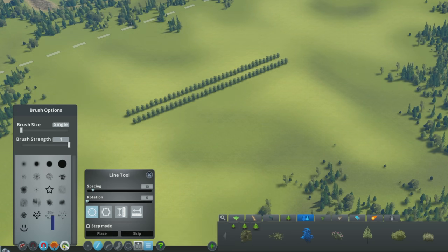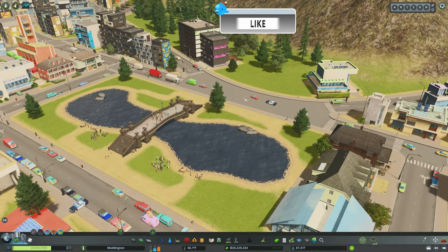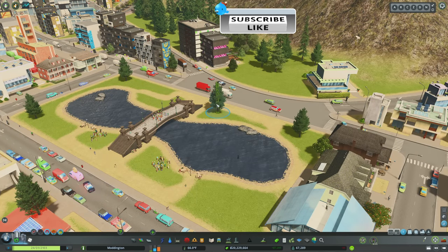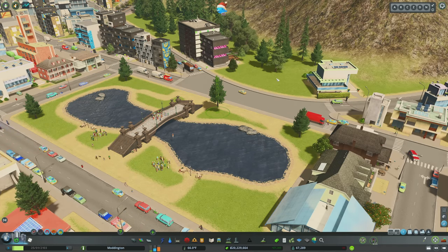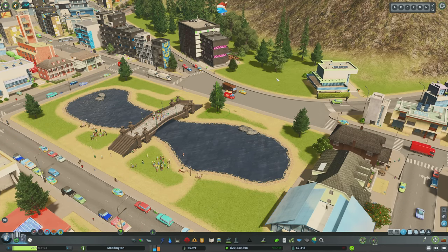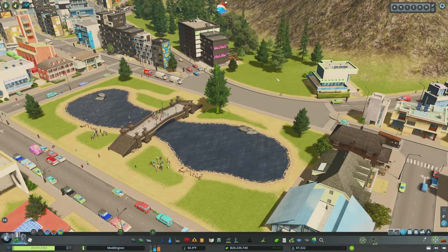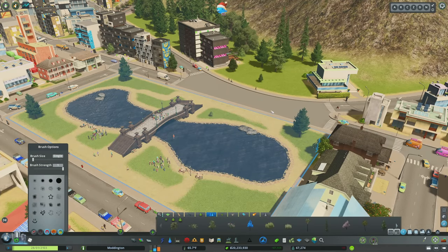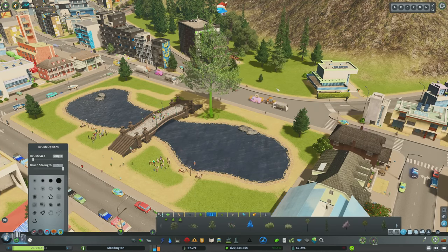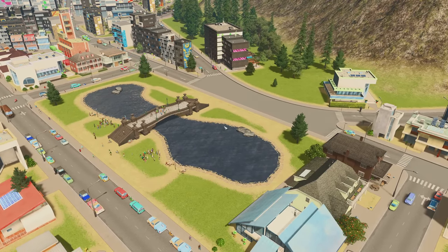I'd recommend turning on Forestry Lock if you want trees in the middle of your fertile ground. And with Move It as well, you can select a tree and use Page Up to raise it or Page Down to lower it to the ground. Use Period to increase tree size and Comma to shrink it — useful if you want a baby linden or the Godzilla of lindens. This is a very useful mod and I'd recommend it for just about anybody.